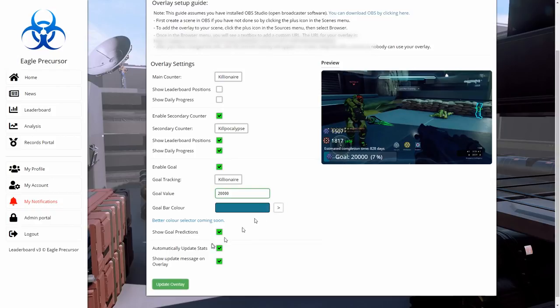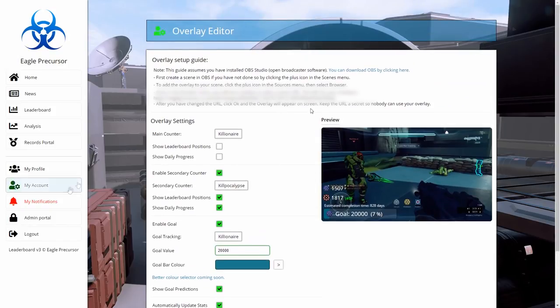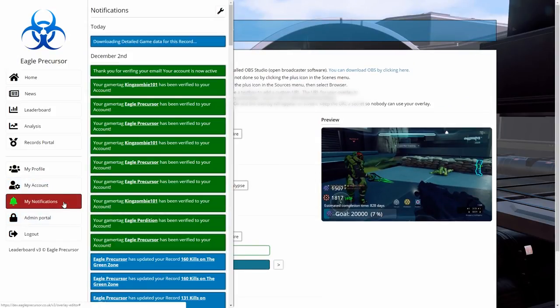Auto-update stats means your overlay will update for you while streaming so you don't have to keep coming in to manually update your stats. This is the end of this guide — I hope you enjoyed it and I will see you guys in the next video.